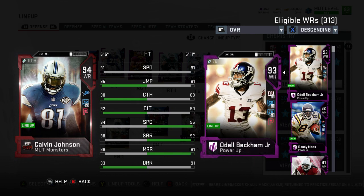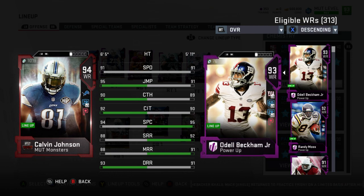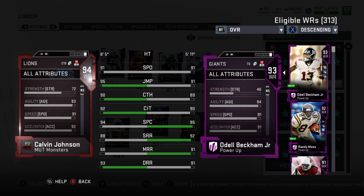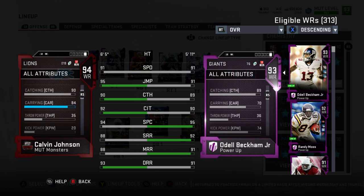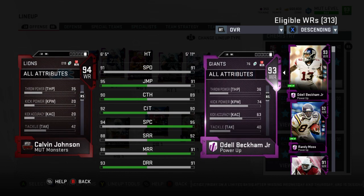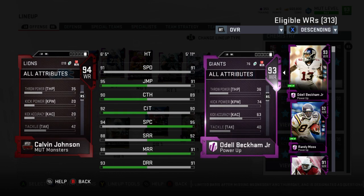So we picked up this Calvin. He looks astronomically biblical: 94 spec catch, 88 short, 88 medium, 93 deep route running, 92 catching in traffic, 90 catching, 95 jumping, with 91 speed. I decided to go with zone run instead of go deep because my go deep isn't maxed out, and instead of adding one or two more spec catch on him, which is already high at 94...